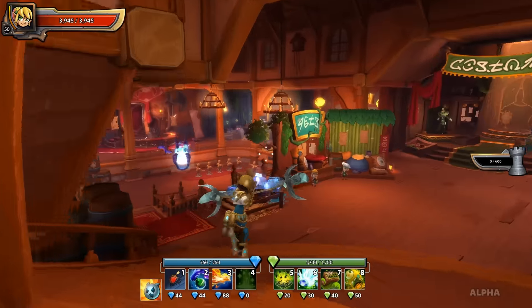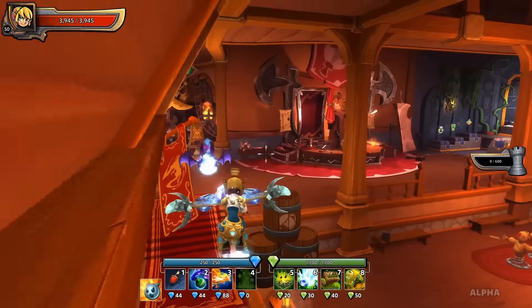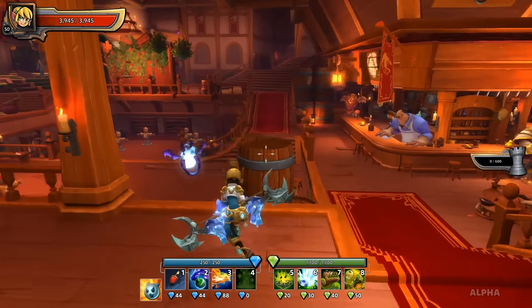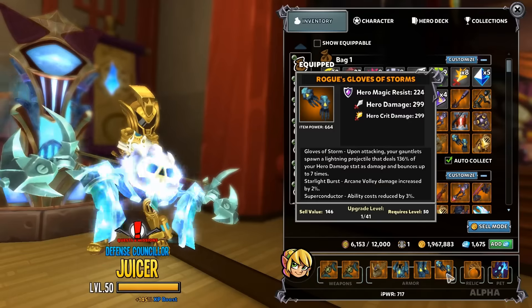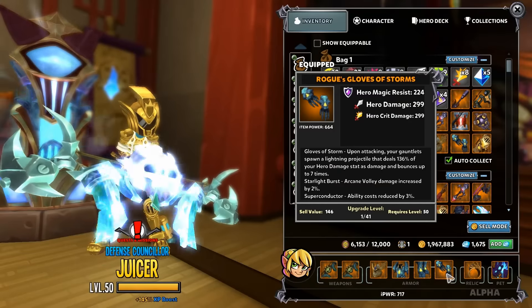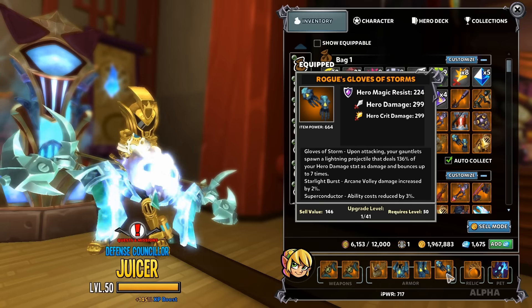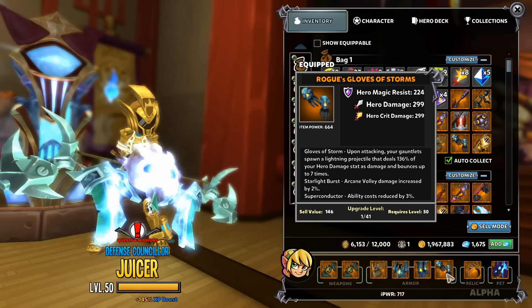What's going on everyone, Juice Bags here and welcome back to some Dungeon Defenders 2. Today I wanted to take a look at the immensely overpowered new Storm Gloves that have been introduced to the game as a set piece. Gloves of Storm: upon attacking, your gauntlet spawns a lightning projectile that deals 136% of your hero damage stat as damage and bounces up to seven times.